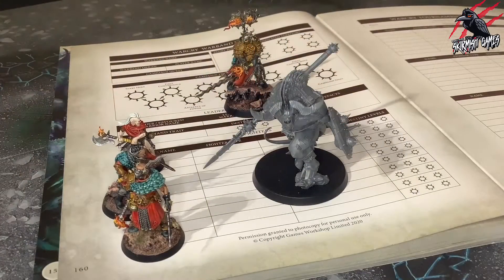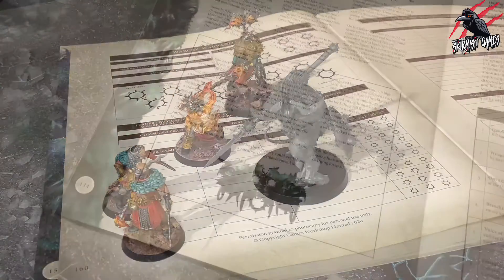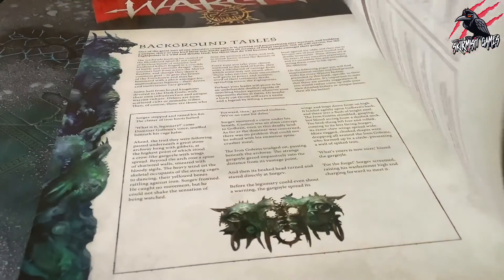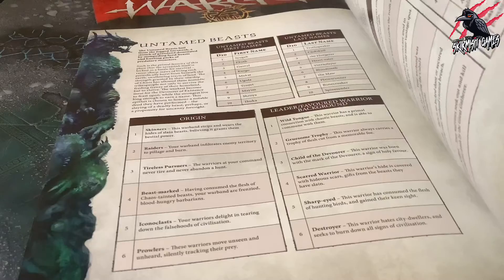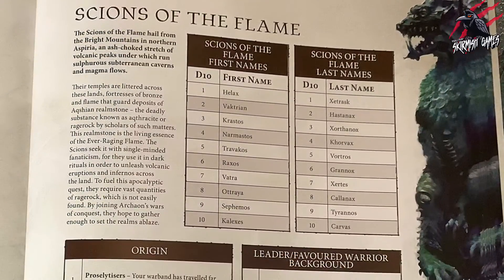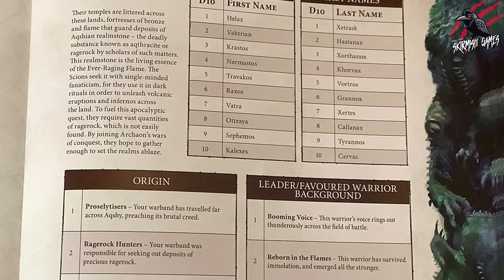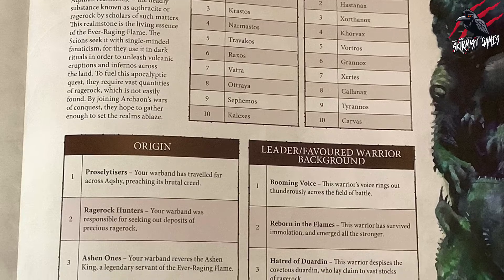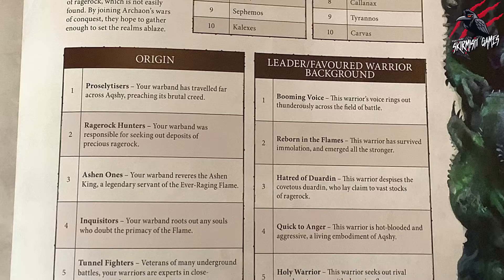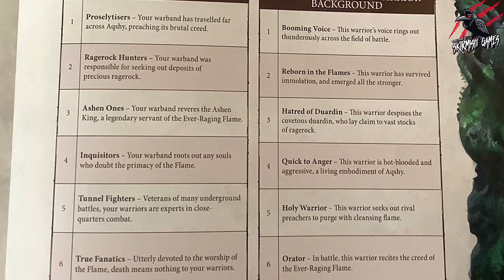Now we've covered how to add fighters to your Warband roster, it's a good time to point out that on pages 134 to 151 of the core book, you can find background tables to help you personalise all the fighters in your Warband. I won't cover those in this video, but we'll certainly cover them as we use the Beasts of Chaos as our example Warband. This is a great way to add to the narrative and to really personalise your fighters and your Warband as a whole, so we'll come to that in a later video.